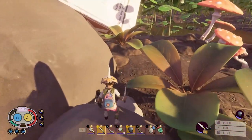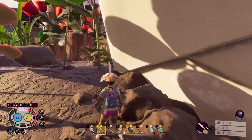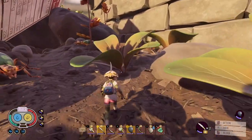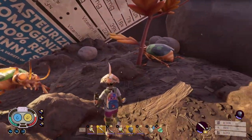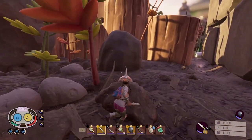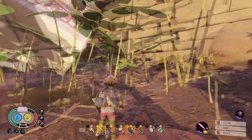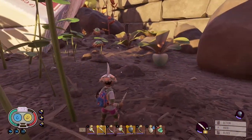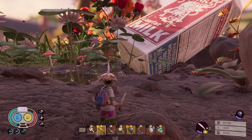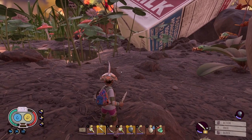I run toward where I know the bombardier beetles are with the mosquito still following me. Here are the bombardier beetles. I try to get out of the way and let them fight one another. I wasn't able to get the bombardier beetle engaged that time. Here's an example of what I was talking about — trying to get two bugs to fight each other: get one to engage, get another to engage, then try to get away so they disengage from you and fight each other.